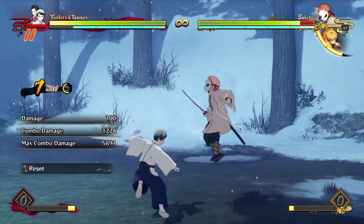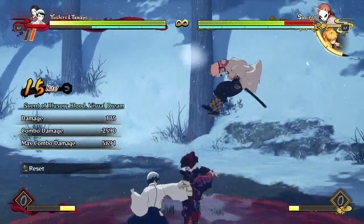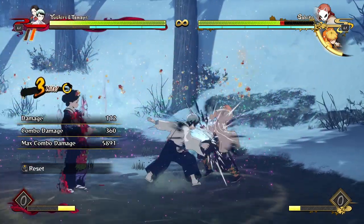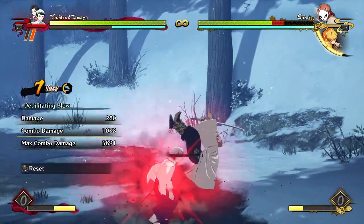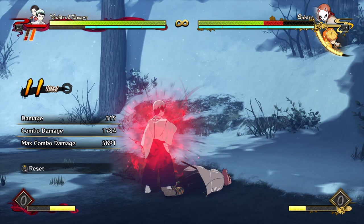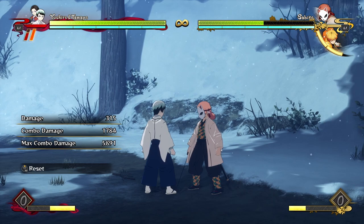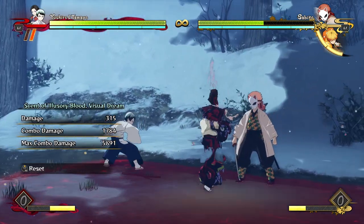Debilitating blow, dash-up, aerial attacks, call out Tamayo, then you get hit and then you get to go for whatever combo you like. Unfortunately, removing the grab from the combo makes it do a little bit less damage and less potential damage, but having these nigh-unblockable resets is really, really powerful, especially in a low health scenario. When the opponent is low on their life and you have these unavoidable resets with Tamayo, it's pretty amazing.